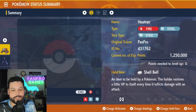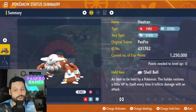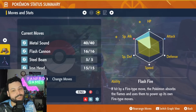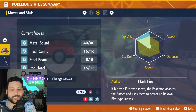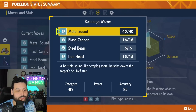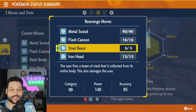Build number one is Heatran. We're going to run Tera Steel with the item Shell Bell to give us that HP sustain. We want max HP, max Special Attack, Modest nature — you could also go max Special Attack, max Special Defense if you'd like. The ability is Flash Fire because we'll be immune to Fire attacks, which is really nice.